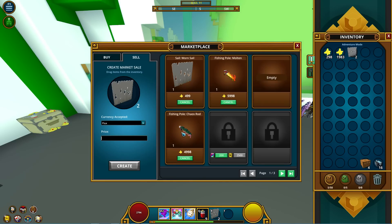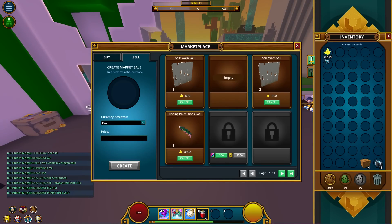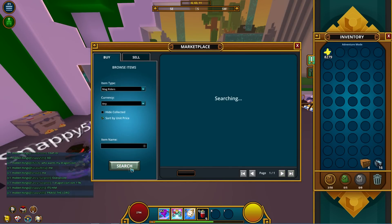I got one worn sail for 500 and I'm selling them for 500 each. The molten fishing pole sold for 6k — like I said, I made 1k off of that.